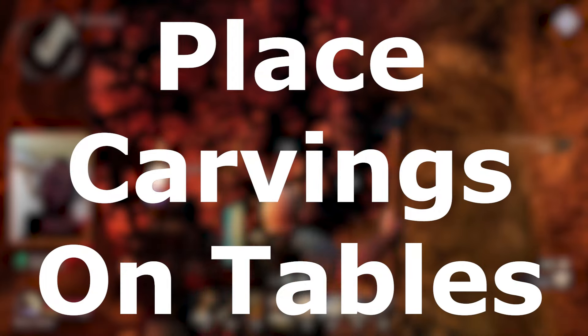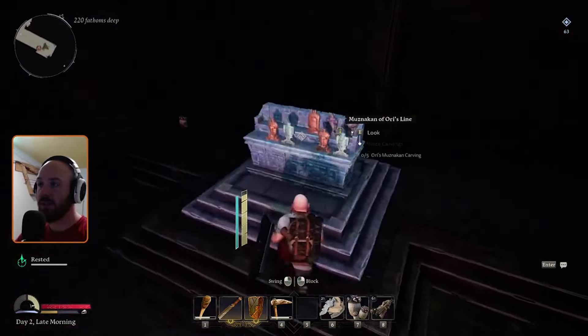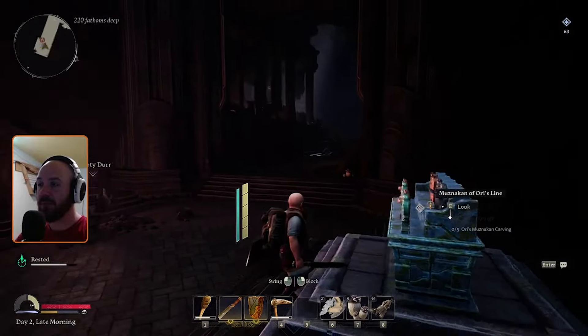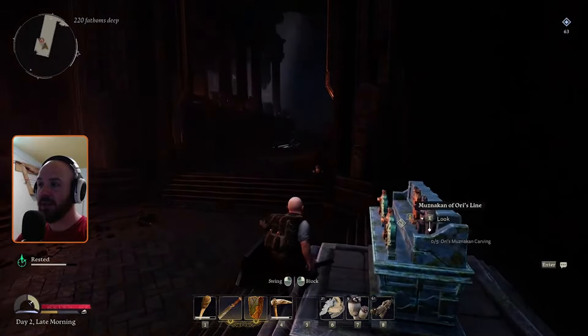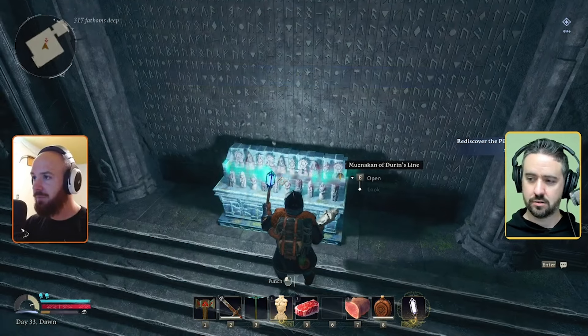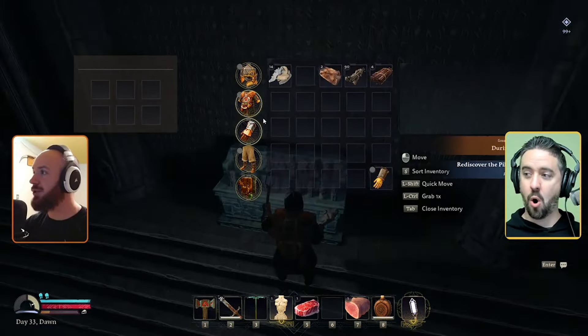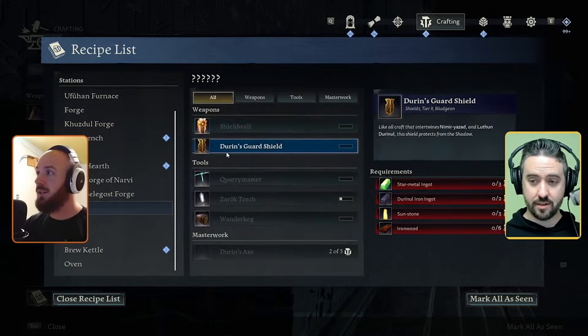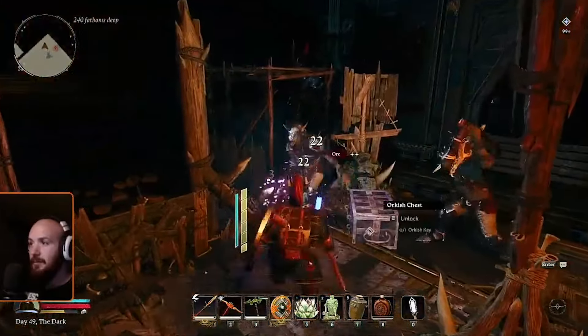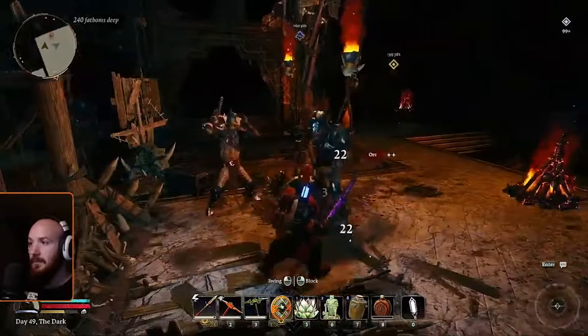Tip number eight: place carvings on tables. In each area of Return to Moria, you'll find a unique table that represents a different dwarf's collection of statues dedicated to that dwarf. If you find all of the carvings of a particular dwarf and place them on that dwarf's table, you'll be rewarded with a unique recipe that can't be found by repairing a statue. This can be a great way to get some special gear, stand out among your peers, and generally survive better in the dangerous mines.